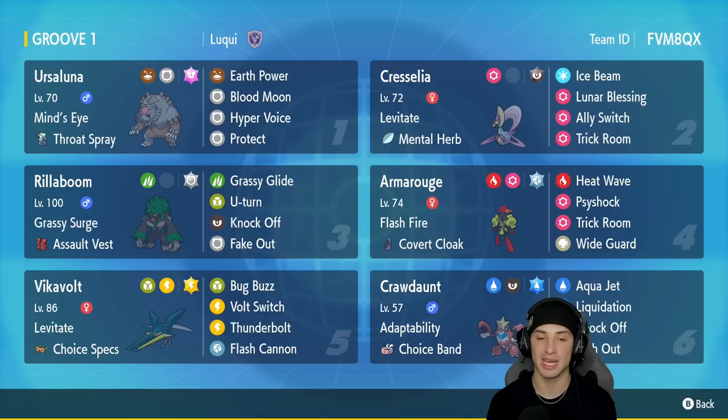We got Rillaboom in our third slot — a great Pokemon in or out of Trick Room. It's got Grassy Glide for first-turn priority, U-Turn, Knock Off, and Fake Out alongside the Assault Vest as its item. In our fourth slot we got Armarouge, a great Pokemon to set Trick Room or just to do some big-time special attacking damage. It's got Flash Fire with the Covert Cloak as item.